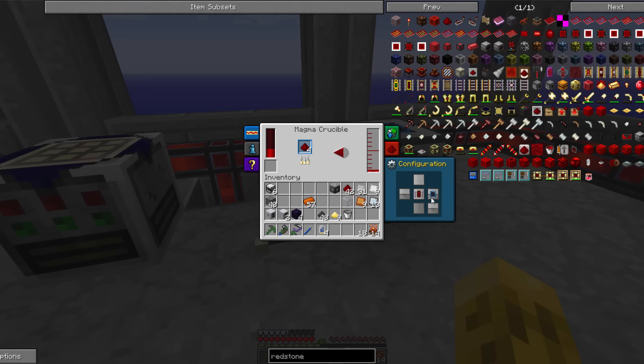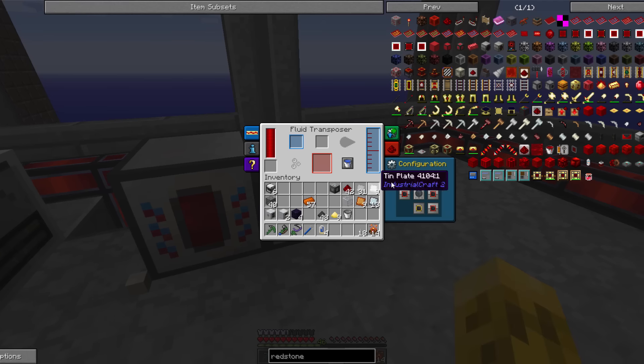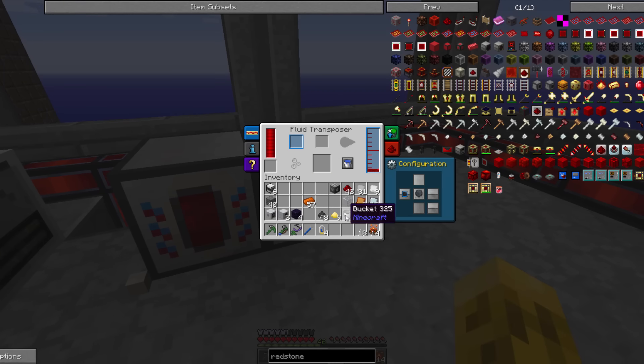We will output to our right, and this one will input from the left. We want fill bucket mode. We've got a redstone bucket.